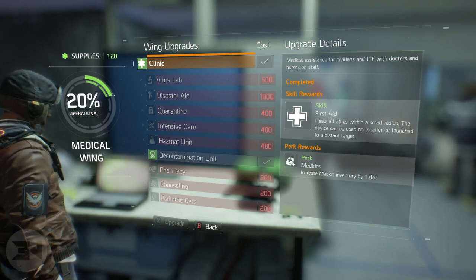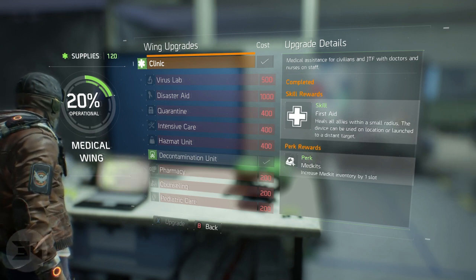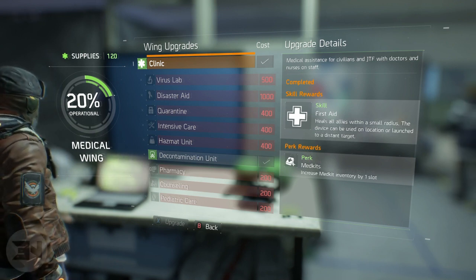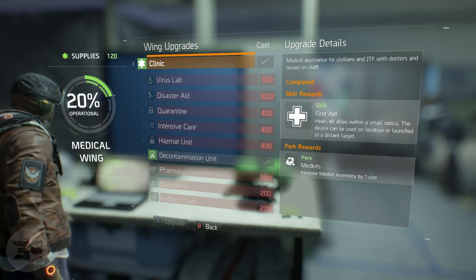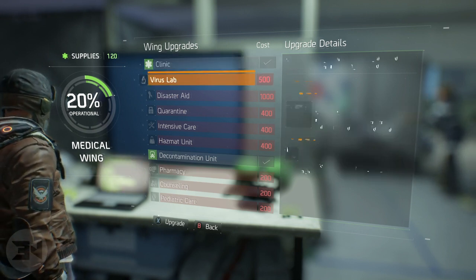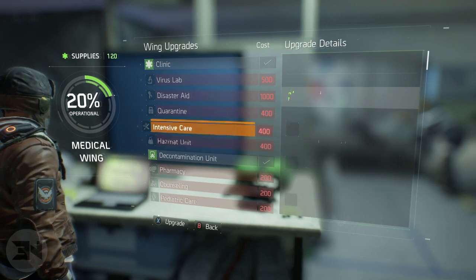The clinic gives you increased medkit inventory by one slot, which is a great perk to have. It also gives you the skill of healing allies, so you get to heal your allies and such things.